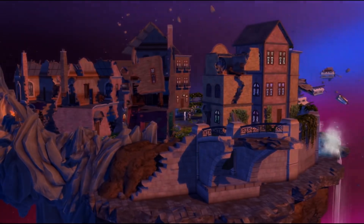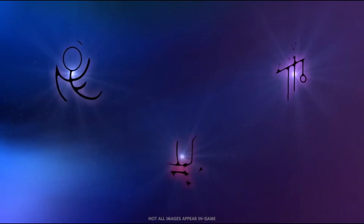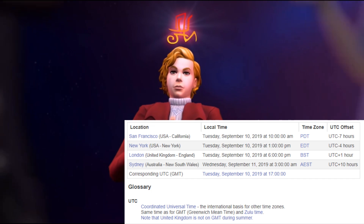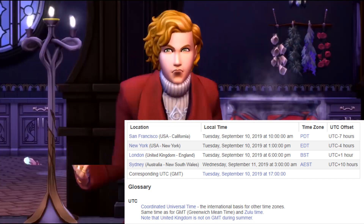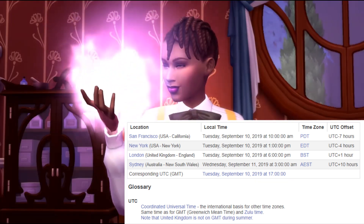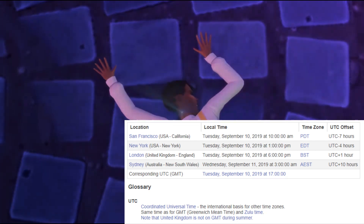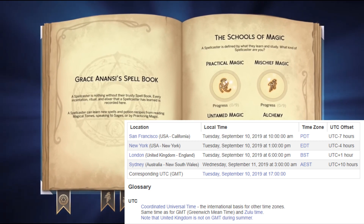Realm of Magic is a game pack and as such it's not available for pre-order. It does release for PC and Mac on Tuesday September 10th at 10am Pacific. I have a chart up on the screen which has four different locations. If you are in San Francisco or on the west coast that is 10am Pacific, and it shows some other locations to give you an indication of when it will go live for you. I will have a link to a time zone converter down below if you're not included in any of those places.